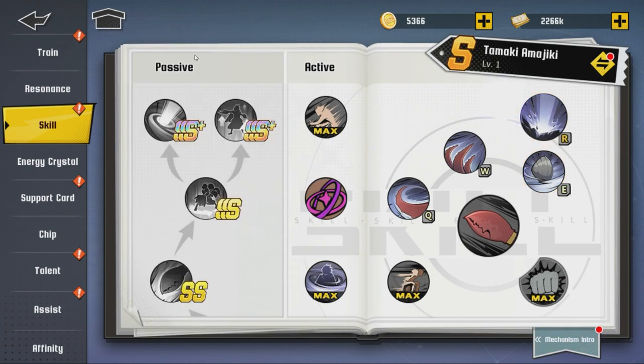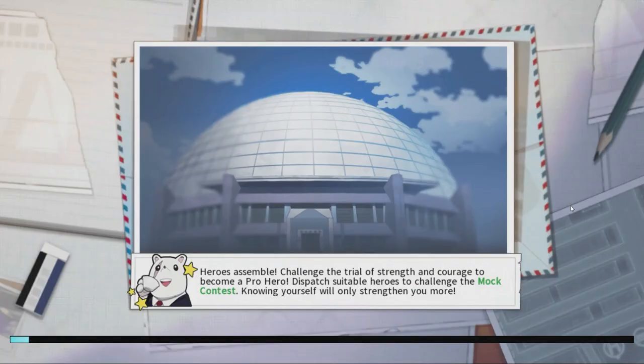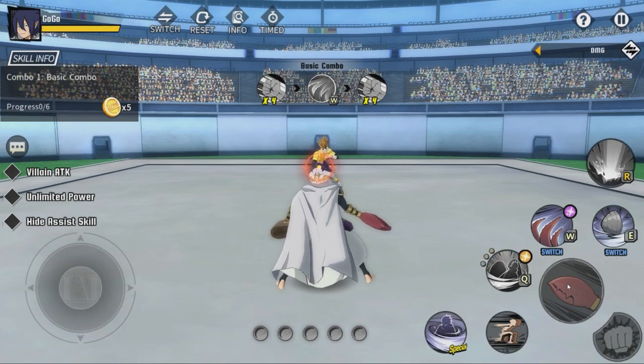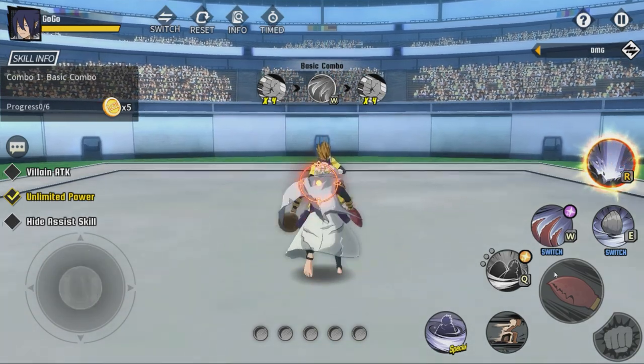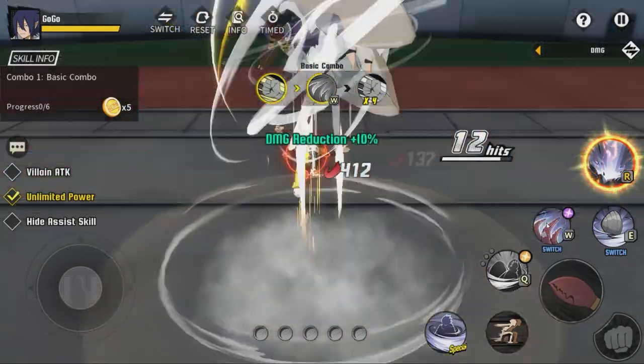We're gonna hop into training and then come back to this — let's test it out and see how it goes. We're gonna do the basic combos first and then test the other way. Let me set unlimited power. I set up keyboard support finally — one, two, three, four, and then W.